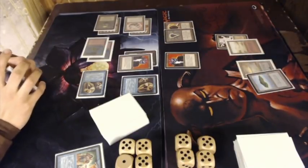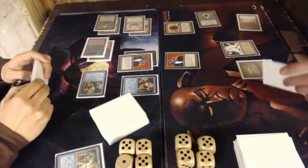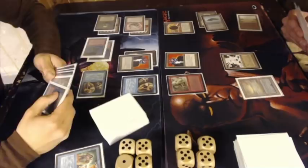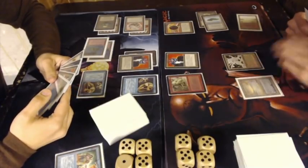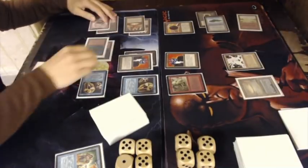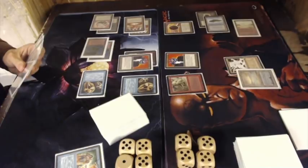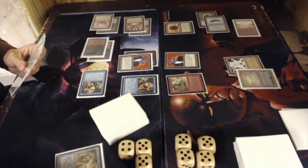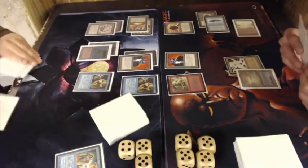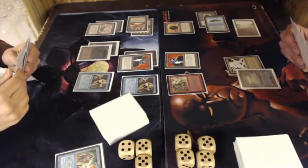So Florian counters Leo's Suichi and plays a Suichi himself — a lot of similarities between these decks. Then there are 3 mana tapped, and there is the Sedge Troll — the card that works so well with the Disks in Florian's deck. Sedge Troll costs 3 mana for a 2-2 that gets +1/+1 if you have a Swamp; Florian has a Badlands and an Underground Sea. He can also regenerate for one black — a very strong creature.